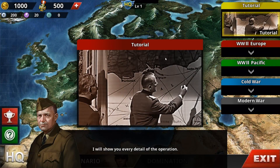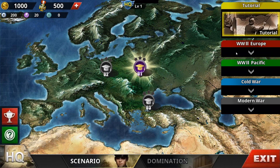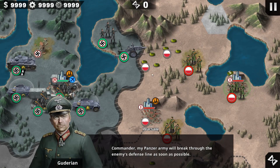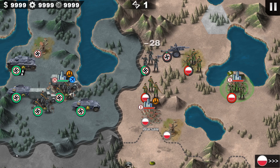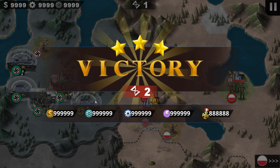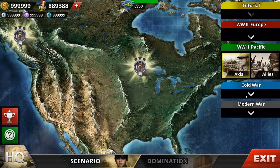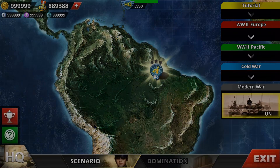So for the scenarios, this one is simple and too easy — you can just get everything done. You will definitely get 100% unlock on everything, so it won't be that hard. Just play this one mission and everything is unlocked, from Pacific to Cold War to Modern War.